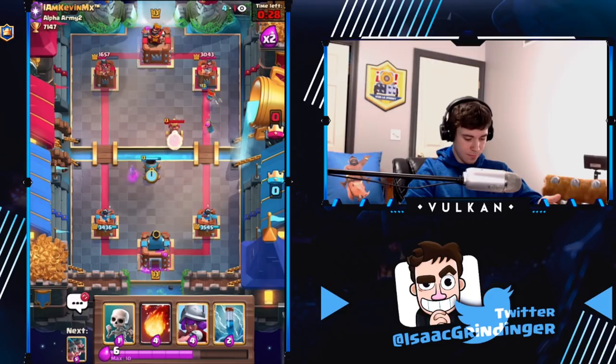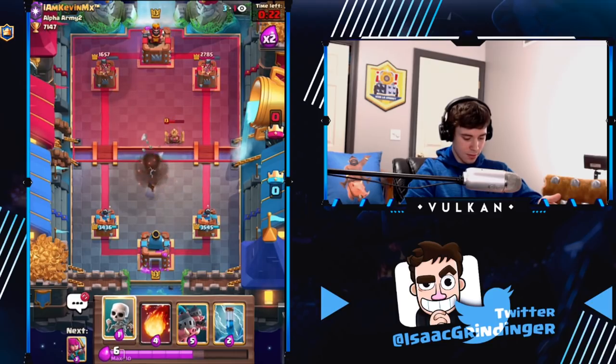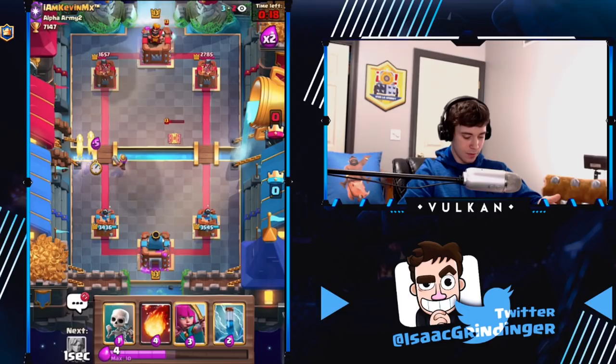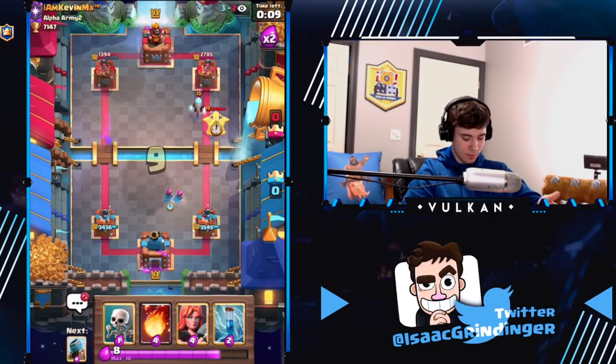We're going defensive — valkyrie so it doesn't hit our tower. We don't want him to stack teslas, so we go here. Maybe he rockets this if he's smart and does a prediction rocket. He doesn't. Okay, go archers one lane, predicting the expo.